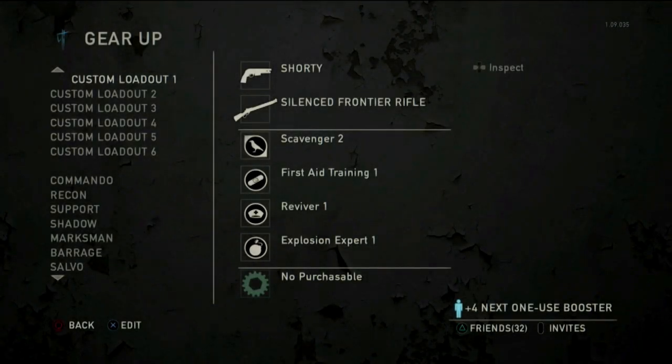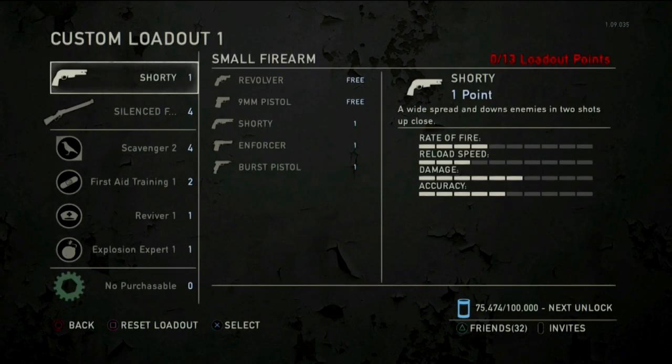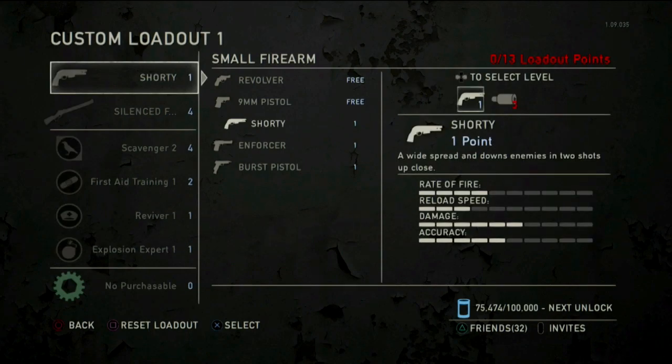Hello everyone, True Strategist here back with another interesting loadout design. This one is about another True community member. I'm calling this one the Alex Trev 006. This loadout design runs the shorty and the silenced frontier rifle. You do not necessarily have to run the shorty — you can run the 9mm or the revolver as well.